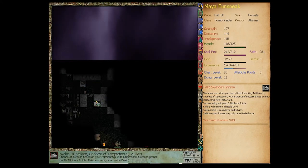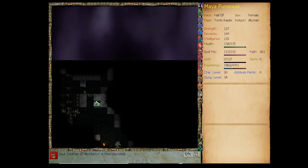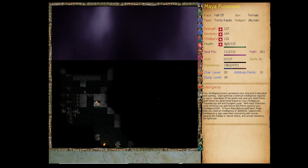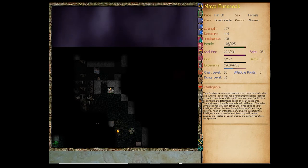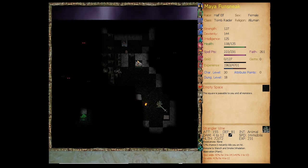We're praying to Taltia Ward. Our meditation gave us 100% chance. She's pleased — we gained 10 attribute points. Let's pump it into intelligence, since even though we don't mainly use it, it gives extra skill points. When you level up it takes your current intelligence and adds it to a behind-the-scenes pool; when that pool hits 300 you gain a bonus skill point. Strangler vines — 12% chance to kill us instantly on hit. They're immobile so I'll probably just ignore them.